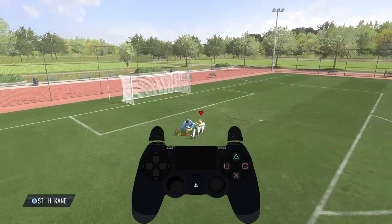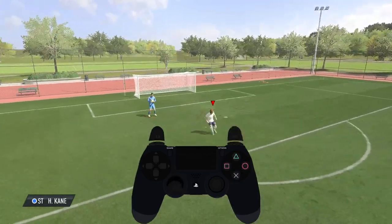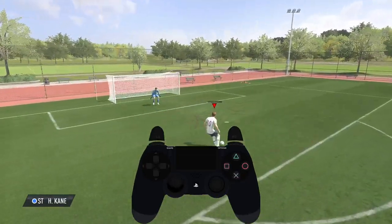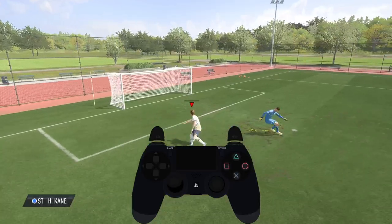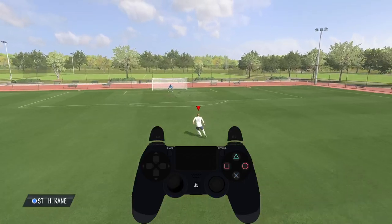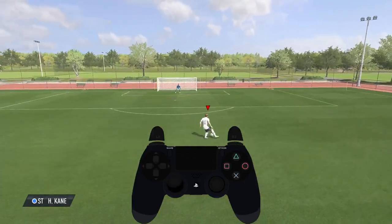One more time. Ok, I was too close to the keeper. Let's take it one more time right now. As you can see, that's how we can move through the keeper, and that's how we can take this fake shot on FIFA 23.